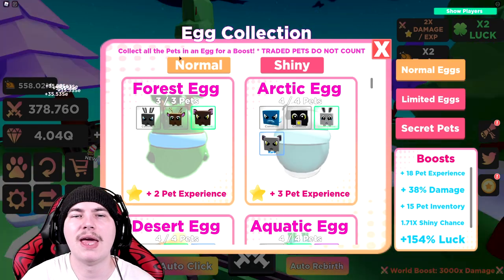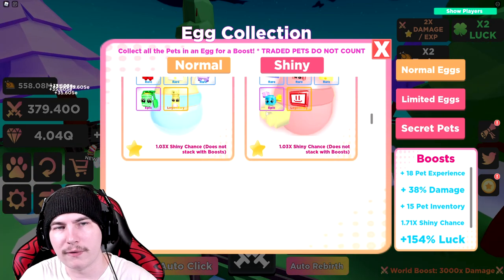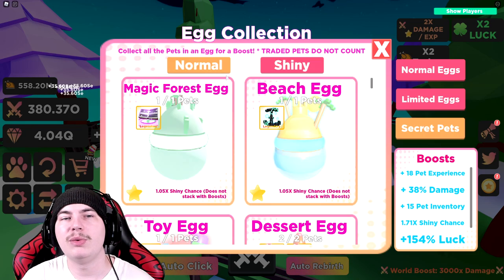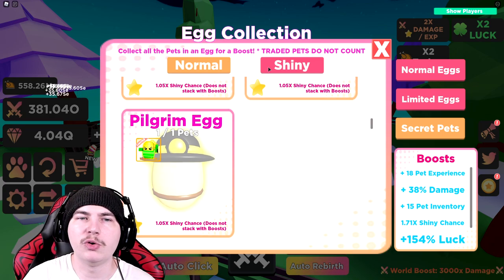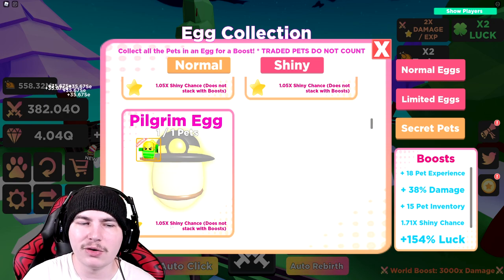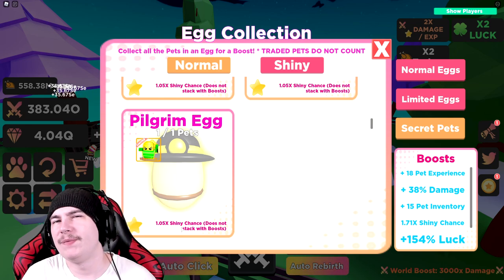So for the boost total, having every egg collection completed — all of the normals, all of the shinies, all of the limited ones, all of the limited shinies — and now we also have all the normal secret pets. We're basically just missing the shiny version of the Warrior pet for the egg collection. We get like another 1.05 shiny chance, which I personally don't really care that much about.